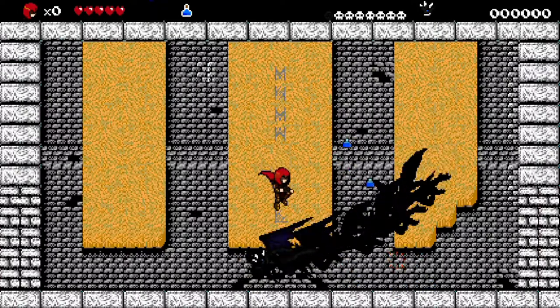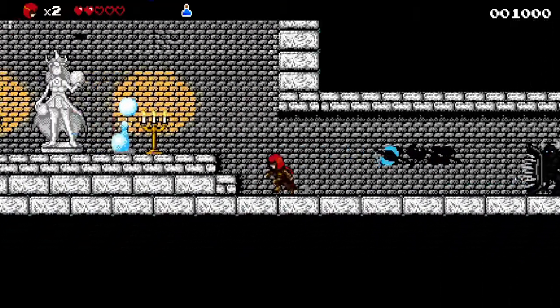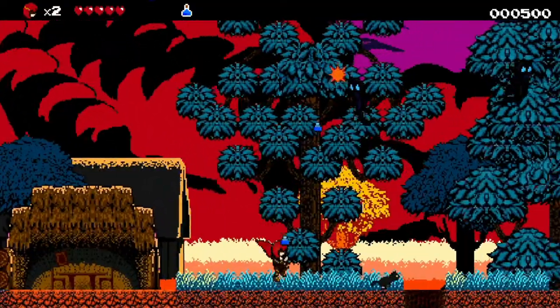A Whole New World is a game that tries to imitate the old retro console days, and it succeeds. It even gets more creative by having some moving backgrounds, which back in the day wasn't always the case.